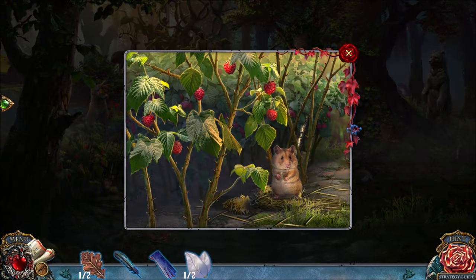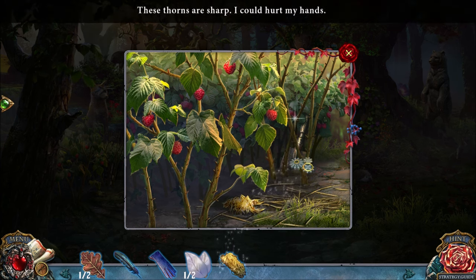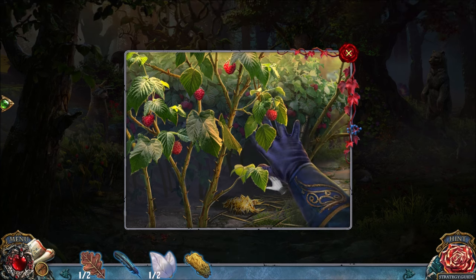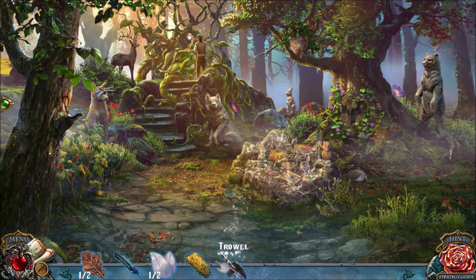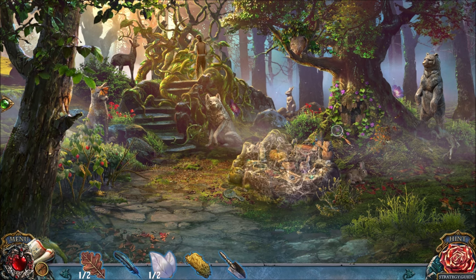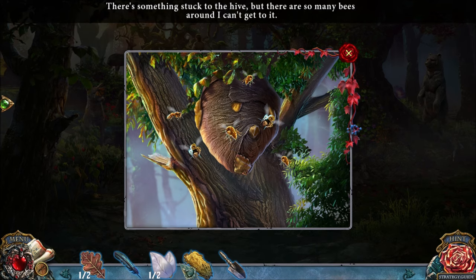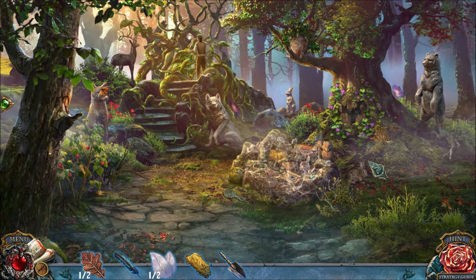OKAY, SO WE'RE GONNA GIVE A RASPBERRY TO THIS CUTE LITTLE GUY, AND THAT'S GONNA GIVE US SOME GRASS. I NEED A GLOVE — WELL, I HAVE A GLOVE — TO GET PAST THOSE THORNS, AND THAT'S GONNA GIVE ME THIS LITTLE TROWEL. SO WE NEED TO SAVE RUBY! RUBY'S ON THE OTHER SIDE OF HERE, SHE'S STILL A DEER, SO WE'RE GONNA HAVE TO SAVE HER.